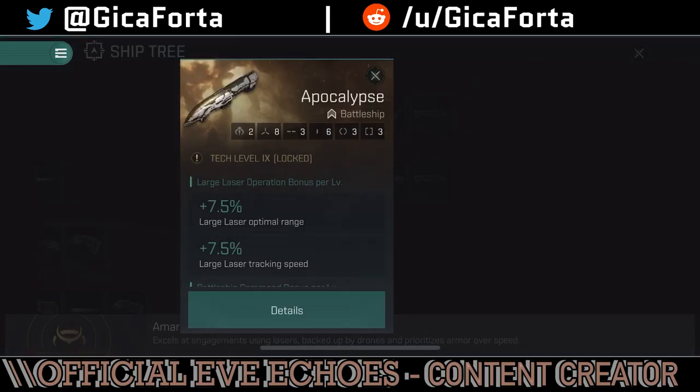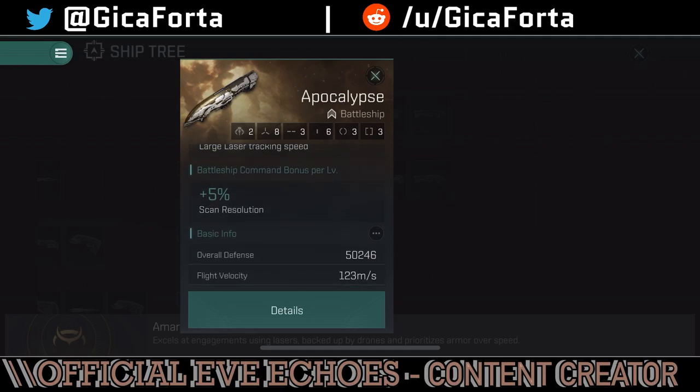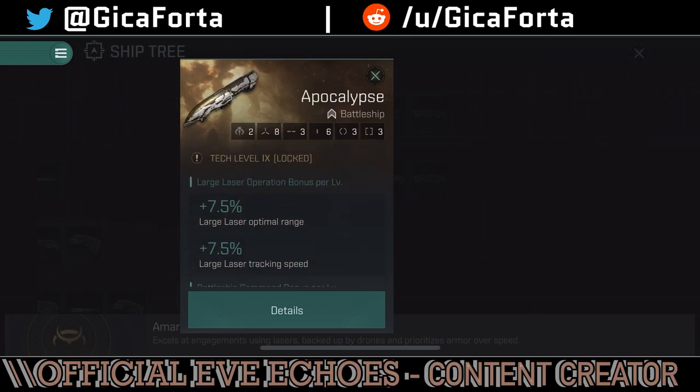The Apocalypse is the powerhouse of the Amarr fleet. It has 7.5% large laser optimal range and tracking speed per large laser operation level as skill bonuses — no direct damage bonus. It has scan resolution to target stuff faster, eight weapon slots, and two drone hardpoints to defend against tacklers and interceptors, with six low slots for tank or damage mods. Since there's no specific damage bonus, a good mix of tank and damage mods would be ideal.